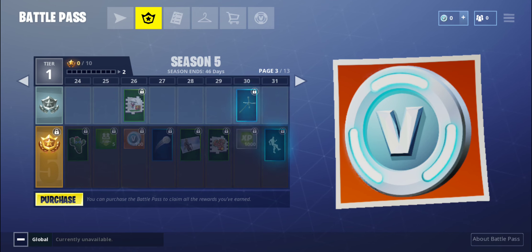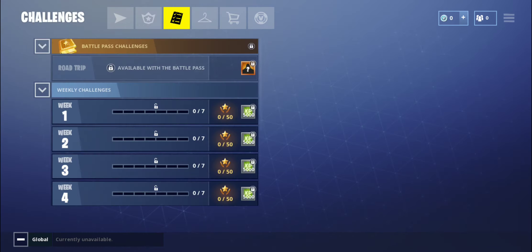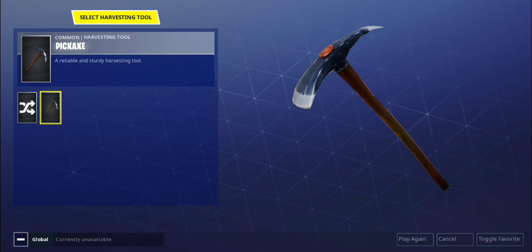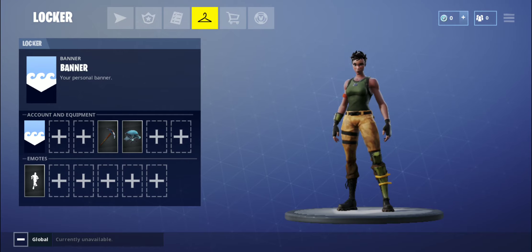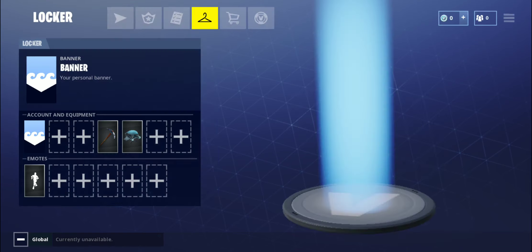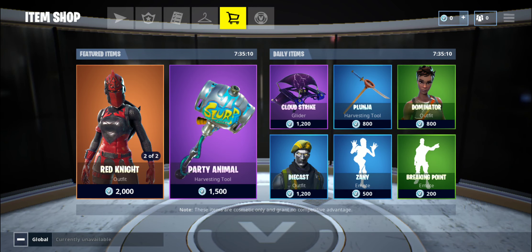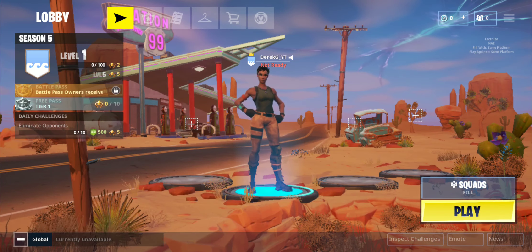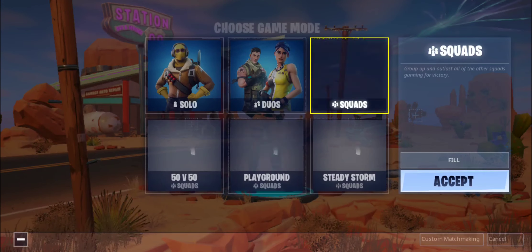You earn V-Bucks as you level up. In PUBG Mobile, if you buy the elite Royal Pass you get a few UC every few levels, but it's nowhere near enough to actually buy another pass from it. Fortnite is different because you can actually play enough to earn enough free V-Bucks that you don't have to buy the next pass the next season. In PUBG Mobile the elite Royal Pass only lasts until the end of the season - August 18th for the current season - and after that you have to buy it again. You never earn enough UC to buy it for free, so you have to spend more money every season. In Fortnite, if you play enough you can actually get to the point where you earn a free battle pass through leveling up in the current season.